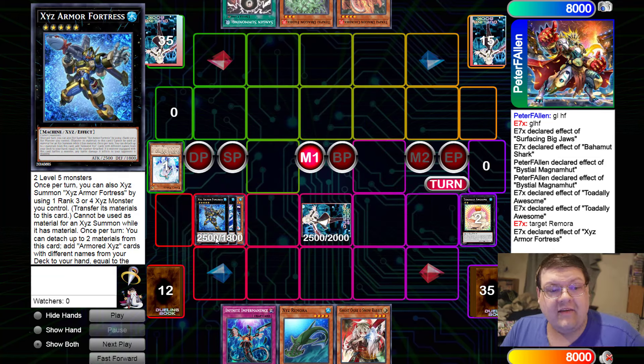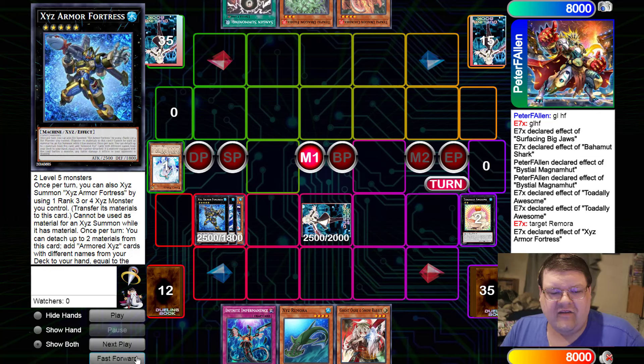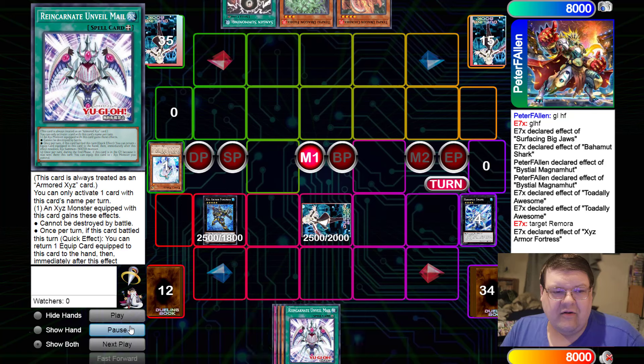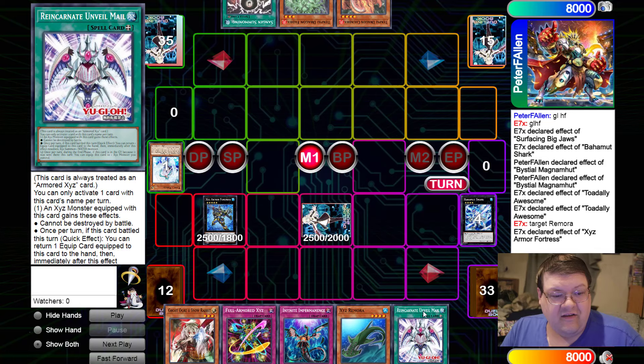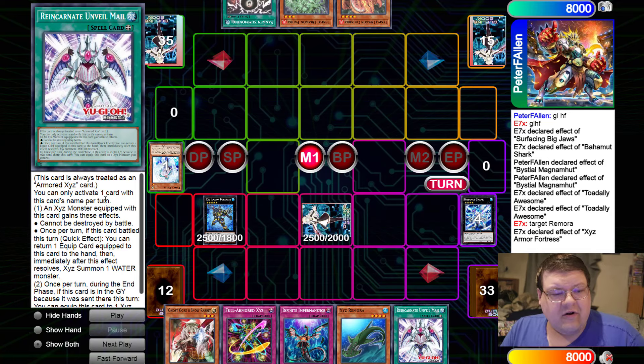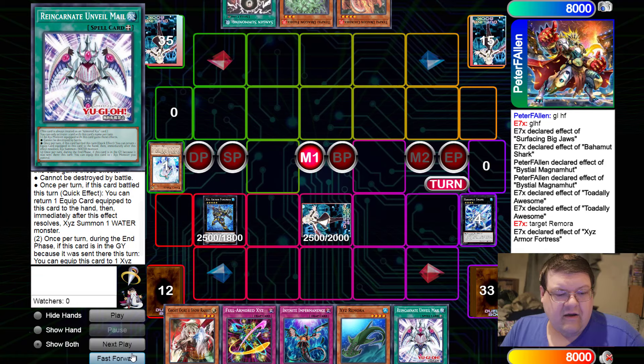We're going to go ahead and make the Xyz Armored Fortress now. The combo I really like here is the fact you get to just extend, extend, extend. We grab the Reincarnation Unveil Mill and the Full Armored Xyz. This is always treated as an Armored Xyz — an Xyz monster equipped with this cannot be destroyed by battle, and once per turn if it battles, you can return one equip spell to immediately Xyz a water monster. During the end phase, if this card was sent to the graveyard this turn, you can equip it to an Xyz monster you control — free value on the equip side.